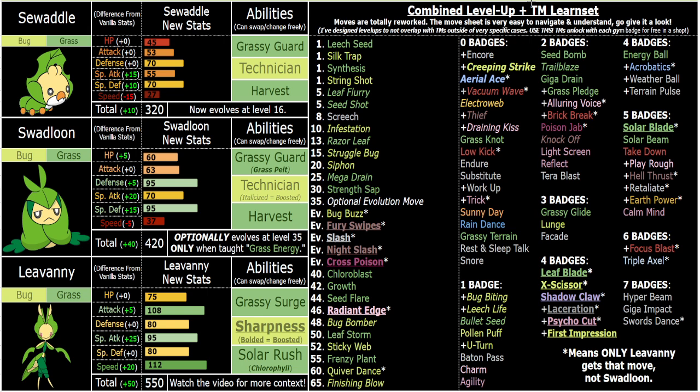Leavanny. So Leavanny is pretty dope. I've given them three awesome new abilities. Technically, Chlorophyll is an old ability, but it synergizes with a bunch of new moves and stuff as well. But yeah, Grassy Surge and Sharpness are really cool.